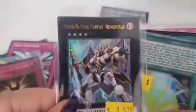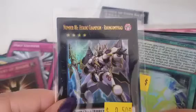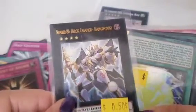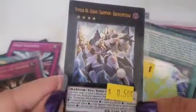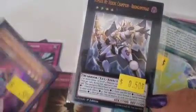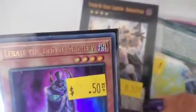Here's the new Number — Number 86 Hero Champion. He has four points, so if you want to summon him you have to have two monsters that have the same level of four in order to bring him out. Looks awesome.